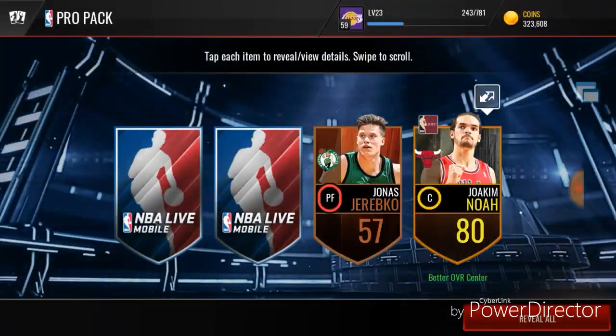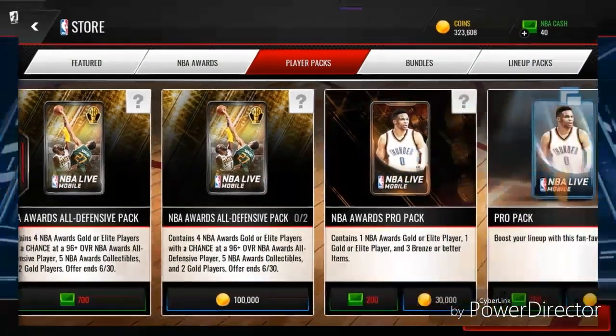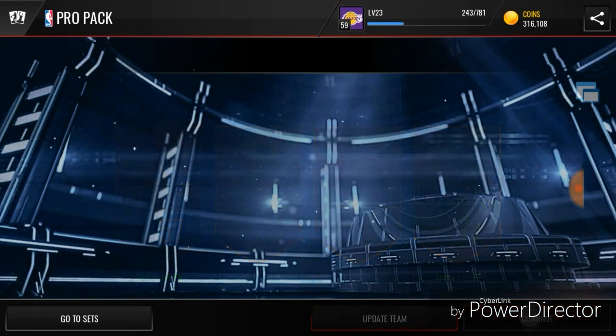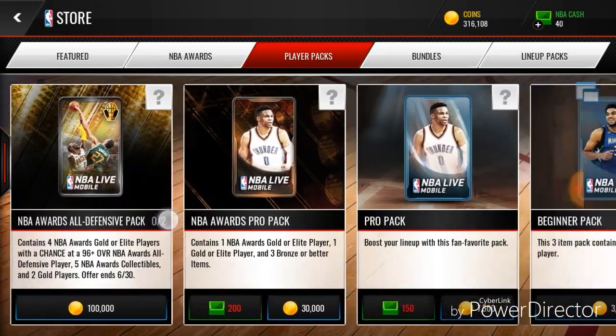First pack for the bronze team — 80 overall! We got a double gold, and 80 overall Joakim Noah goes for quite a bit, so not a bad first pack. Second pack — two storylines and a triple gold. The other time we got two actual gold players, but not a terrible pack. I do have a lot of storylines though, so they don't really help me.